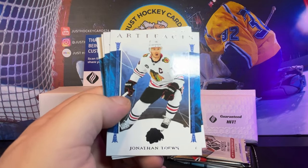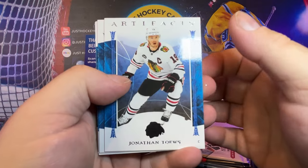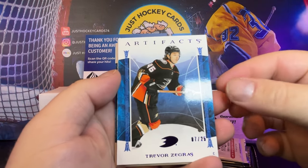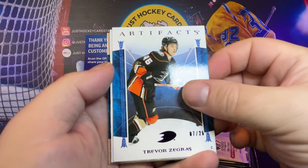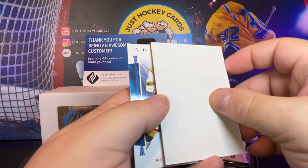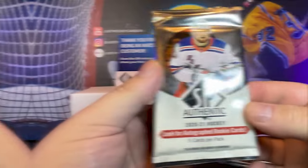Well, we got a right proper decoy there, so probably maybe get a numbered card here if we're lucky. Taves, Kupari — ooh, Trevor Zegras, seven out of 25. Damn, we're doing pretty good here. And then on the backside, William Karlsson. So now we're down to the bigger cards.